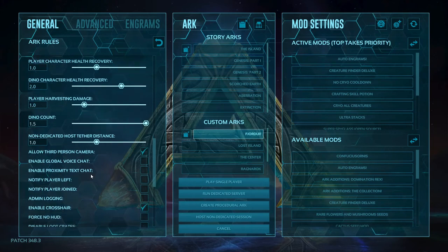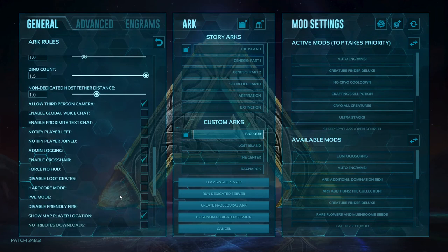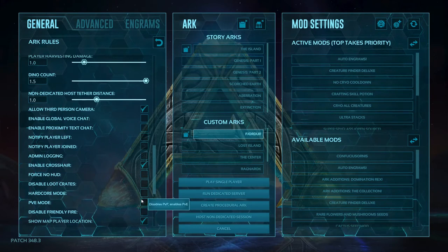We've got allow third-person camera, which is normally on, and crosshairs is usually on as well. We do not have hardcore mode turned on because we don't need it. PvP mode is not on either, because we need to be able to kill our creatures after we breed them — such as the baby dinos — so that way we don't have ones we don't need.